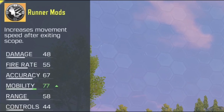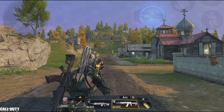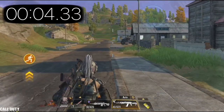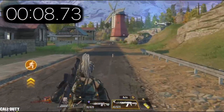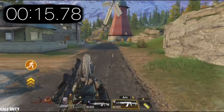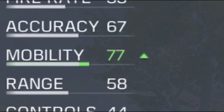In number 5 we have the runner mod. I already talked about this mod in my previous tips and tricks video. This mod gives you a speed boost after opening and closing your scope, lasting for 5 seconds. You then have to wait 16 seconds before using it again. I don't use it much personally, but it's really good for rushing enemies and surprising them with the boost. It also grants you a fixed mobility increase.